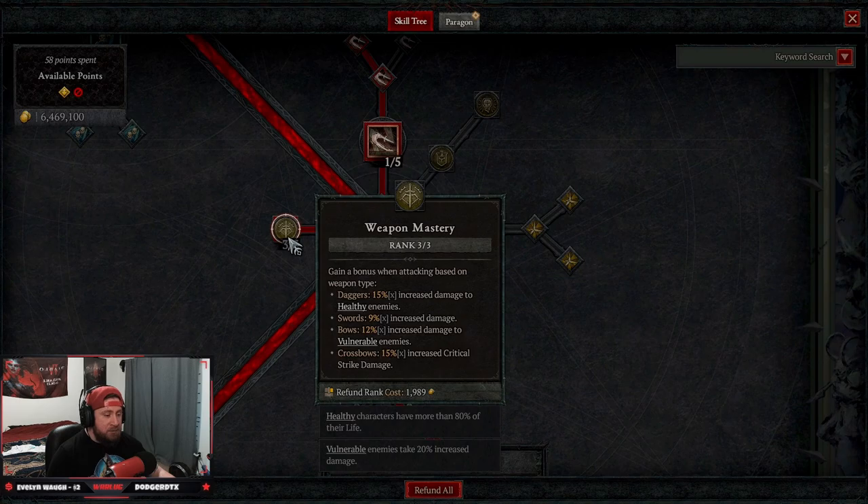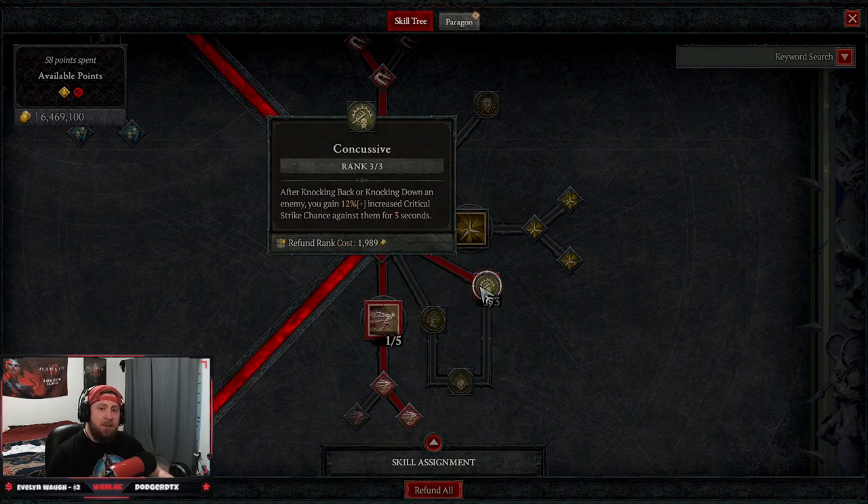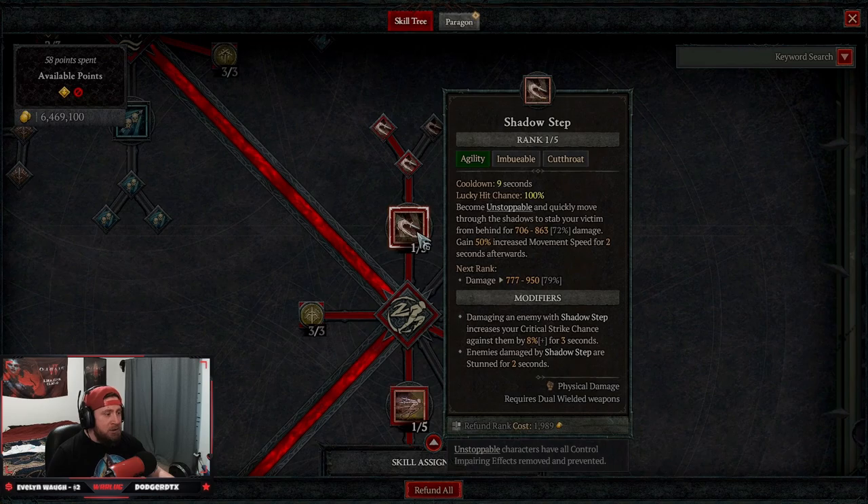Coming down to agility skills, we're taking three points into Weapon Mastery for more damage. If you have daggers that's fine against healthy enemies, but try to use swords because you get the flat 9% increased damage, which applies through the entire fight — not just when enemies are healthy.